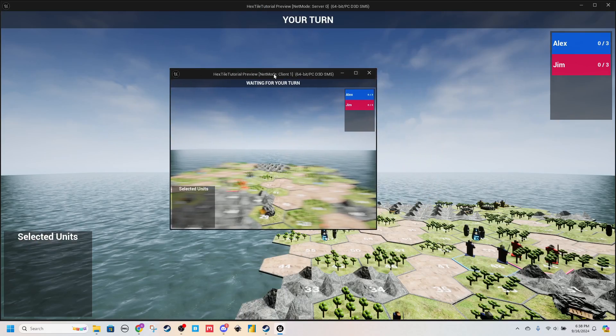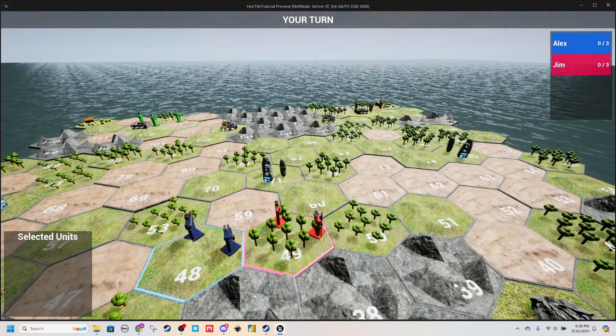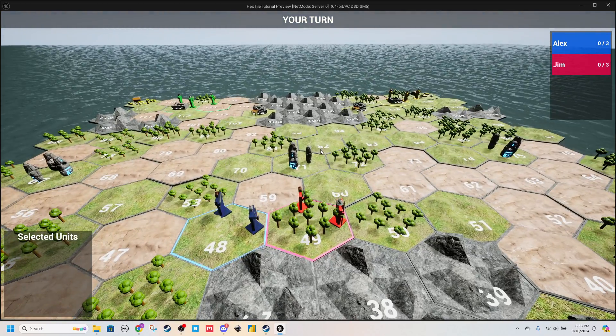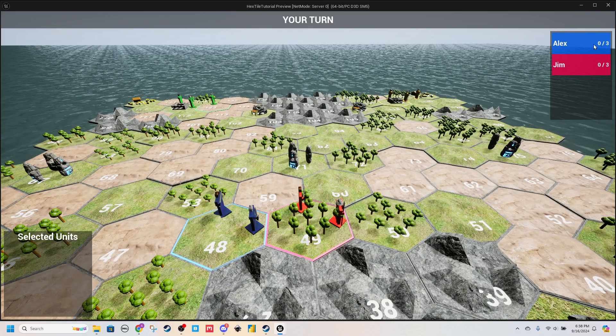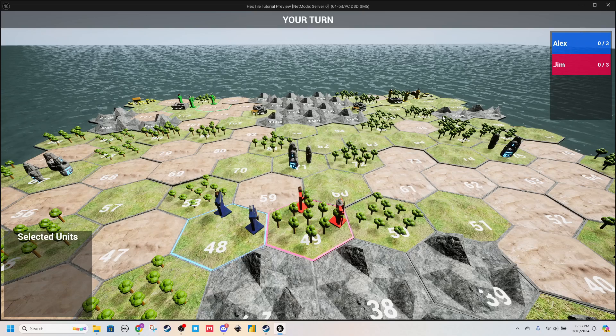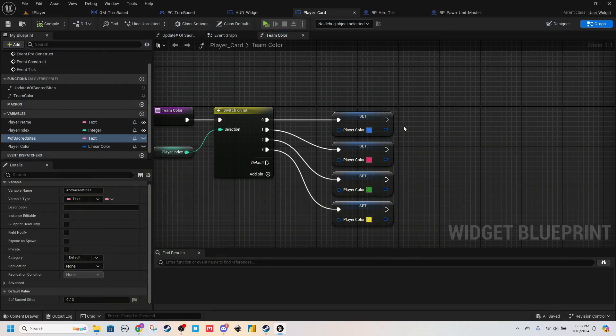I think we'll leave that at this for now. In the next video, we'll actually work on capturing the sacred sites. And what that will allow us to do is update this number from 0/3 to 1/3 to 2/3, and then that will prompt the game over.